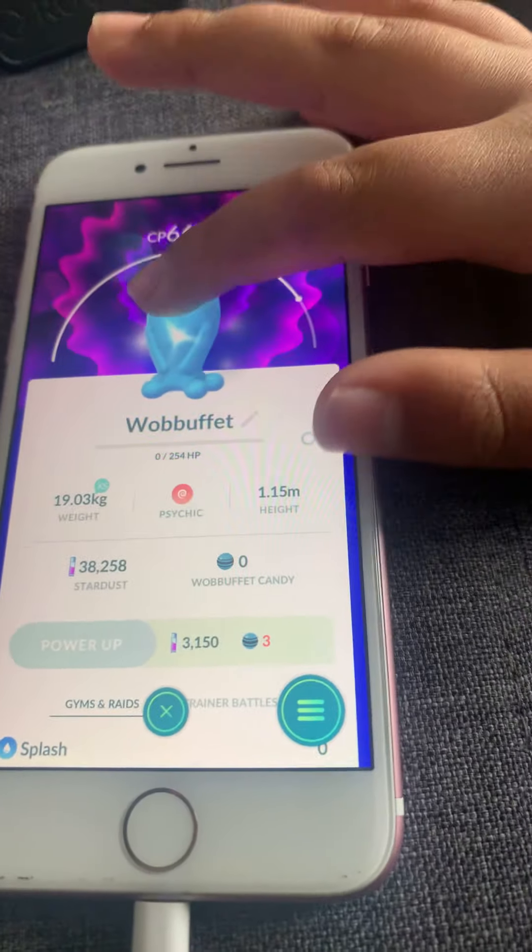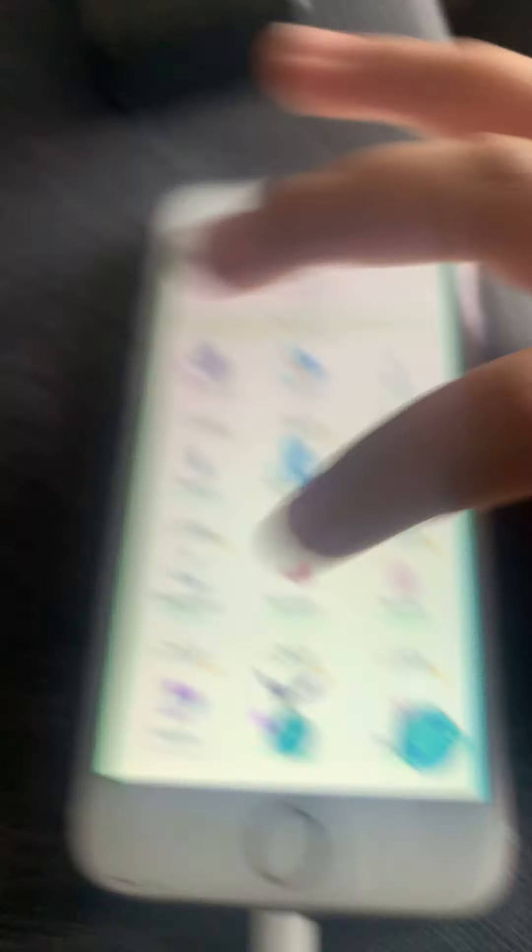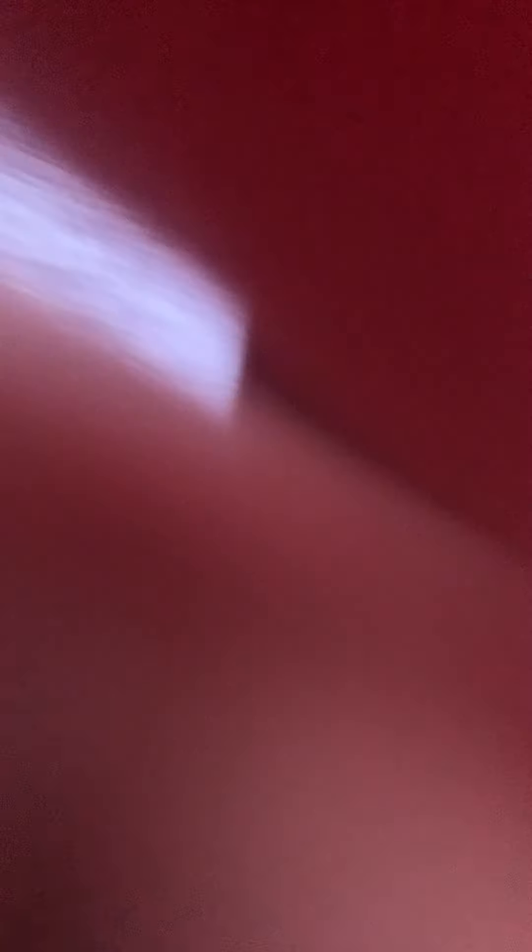And now let me show you guys my Meowth. Actually, let me show you my Wobbuffet. So this is my Wobbuffet — I really like him. I got him from battling Team Rocket. And I also have Golduck. Golduck is also the evolved form of Psyduck. There he is, my Meowth.